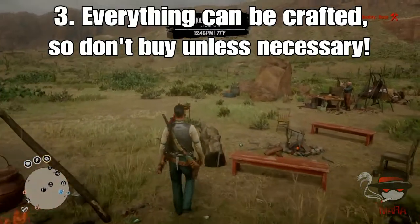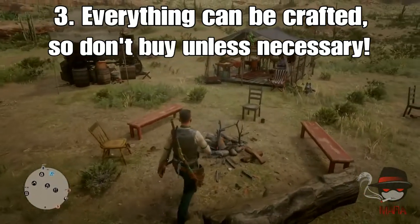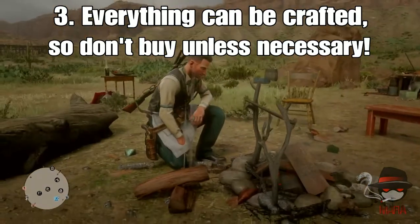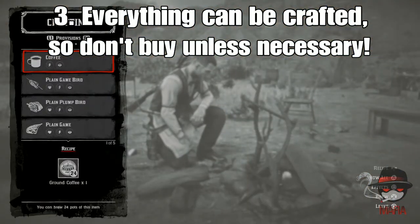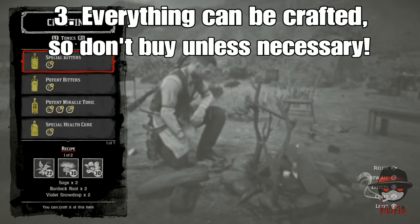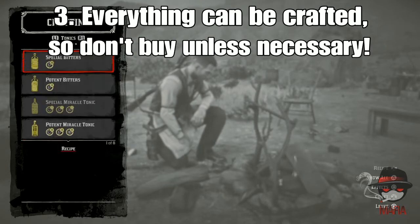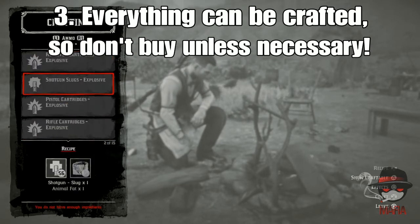For number three, everything can be crafted in the game so you don't have to buy anything unless it's absolutely necessary. I'd recommend buying all the pamphlets in the game — you can also find a bunch of them. Like the split point ammo, I actually found that in a hideout. Everything in the game can be crafted as far as items go, so you really don't have to buy anything. You can also go in houses and search for stuff.